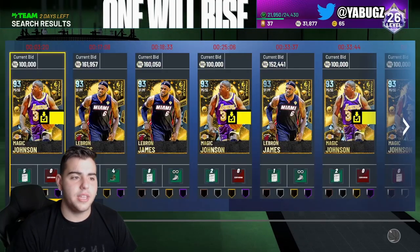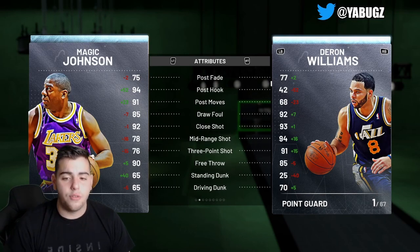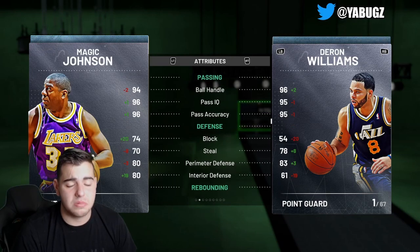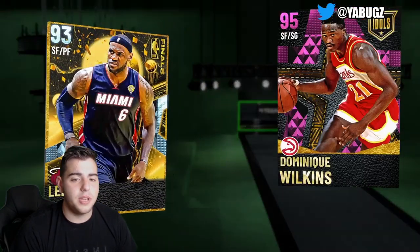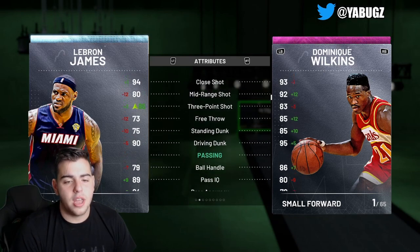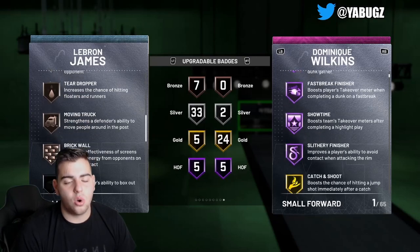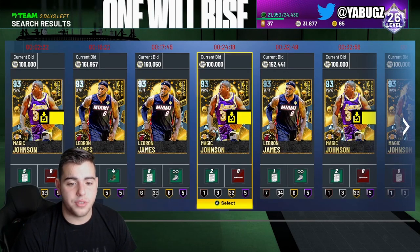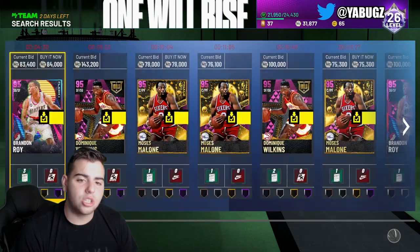I'm keeping Magic Johnson for now — he's a tall point guard and we're probably not going to see another tall point guard in the game for a while. We could see Ben Simmons eventually, and Friday could bring flash content. As for LeBron James, I would definitely sell him. He doesn't have that many badges — mostly silver. For 160K, you should get rid of him. Magic Johnson is a hold; LeBron James is a definite sell.